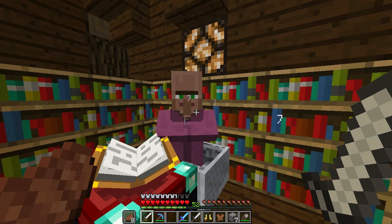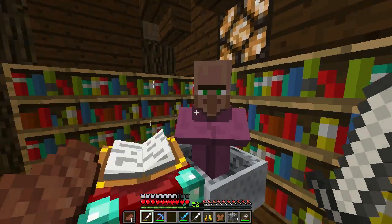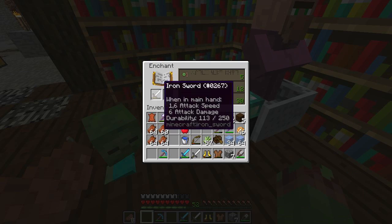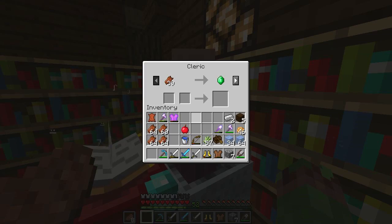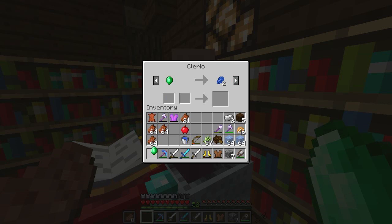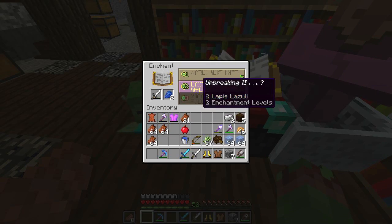There is an actual practical reason for him to be here. The reason is that I'm a dufus, and you guys know it, and I keep forgetting to get some lapis lazuli whenever I come to enchant. Which means that if I ever forget lapis lazuli, I can just poke the villager, sell him some rotten flesh, buy some lapis lazuli from him on the spot, and successfully go enchant some stuff.